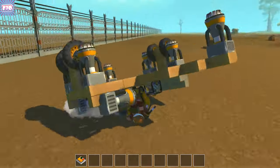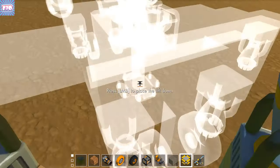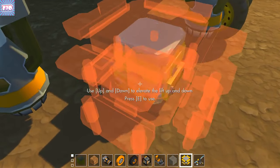It's too heavy in the front still. What in the world is making it so heavy? I think it's the extra thrusters I added on.